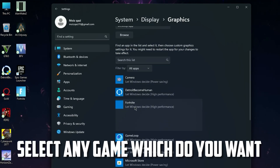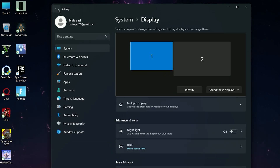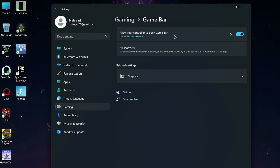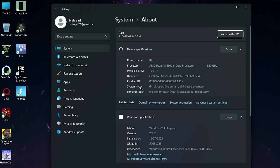Now go for Graphics and here you will find your game, so click on it and set it as High Performance — it will really increase your FPS. Now go back into the Gaming tab and go for Game Bar, then turn it off. It will free some memory from your computer and help it run faster.